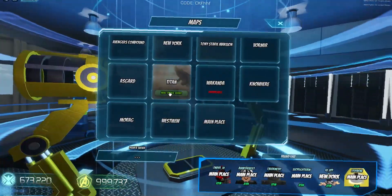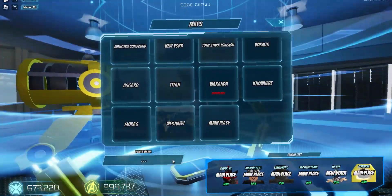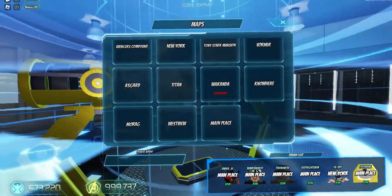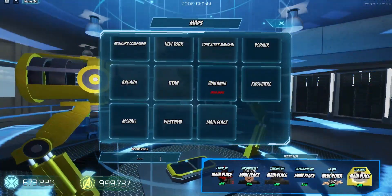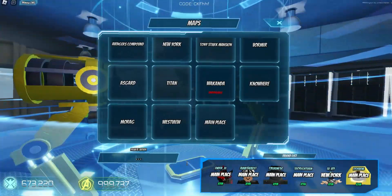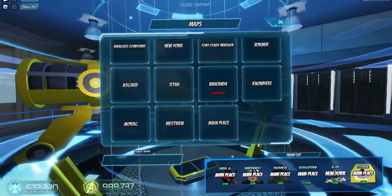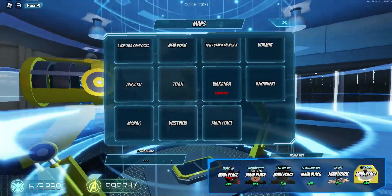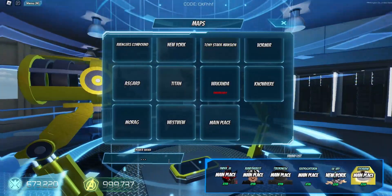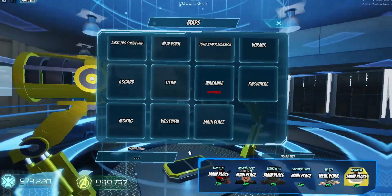If you want to join a private server after creating one, the person who creates it gets a little code at the top of their screen and they can give it to you. You implement that code right down at the bottom so you and your friends can join servers without having a bunch of randoms interfering with whatever you guys are trying to do. This was a short video just to help you guys out — if it did, make sure to like the video and subscribe to the channel, and I'll see you guys in the next video, bye.